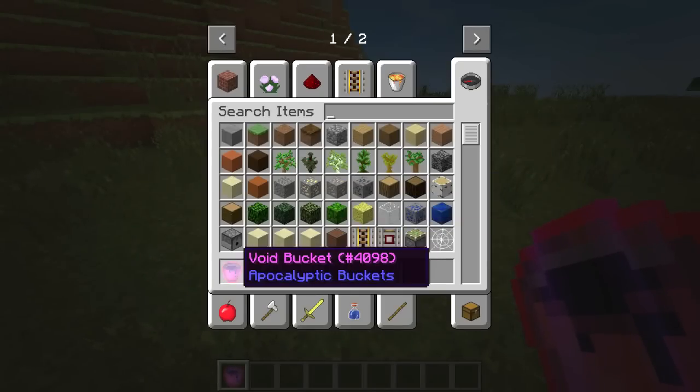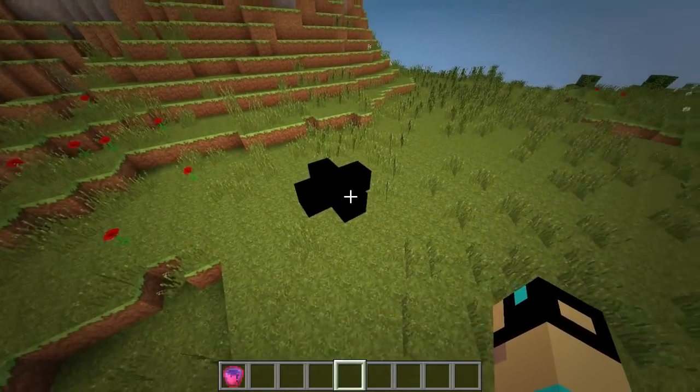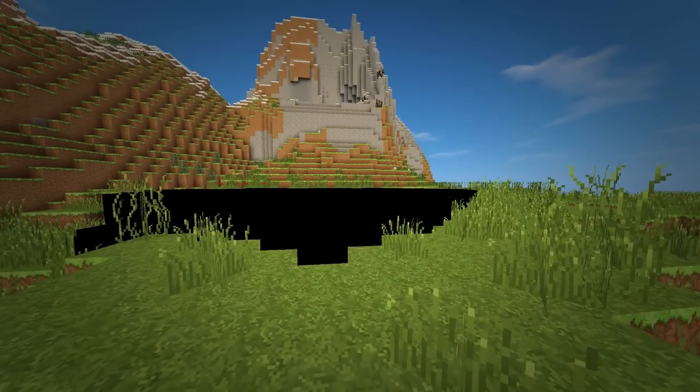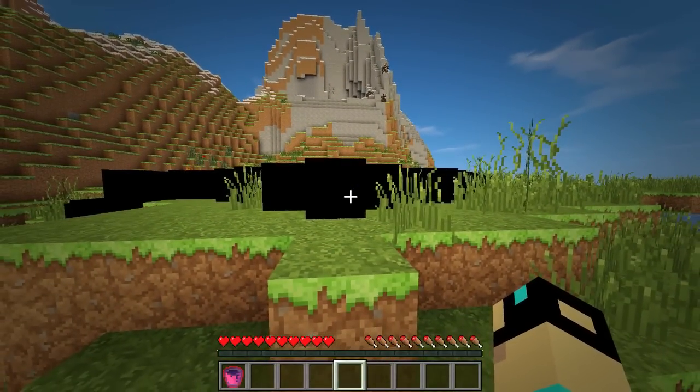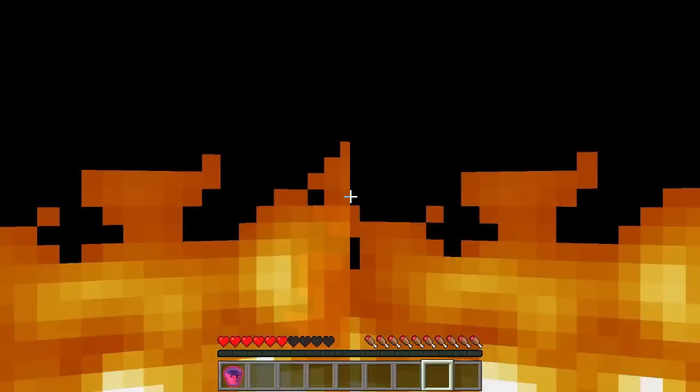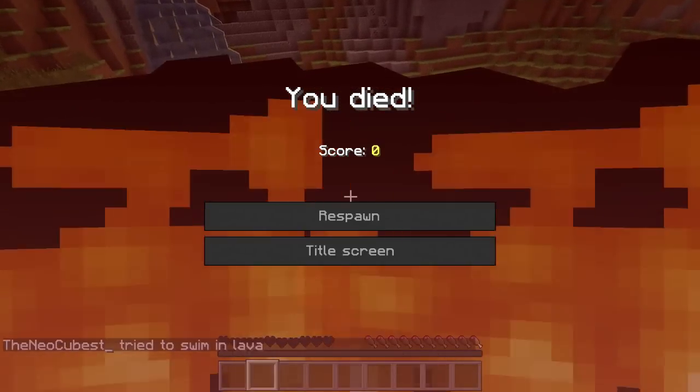Here we have the void bucket — this one's pretty cool. It creates a black sludge that basically kills you. I turn around and it's burning all the plant life in its path. Now I'm on fire, now I'm dying, and I'm dead.